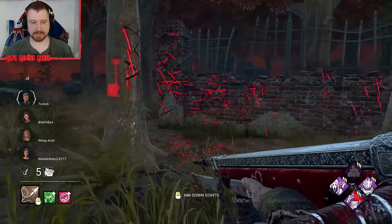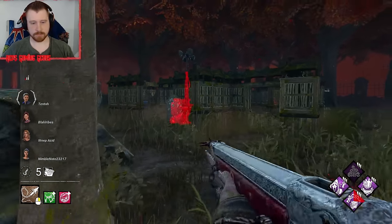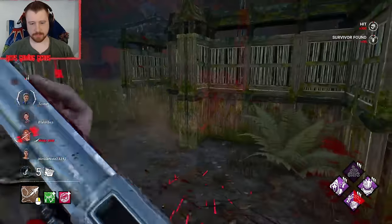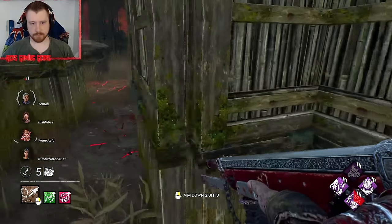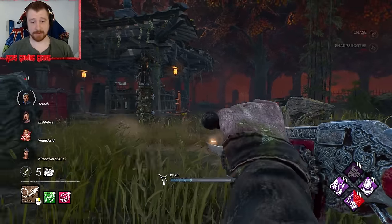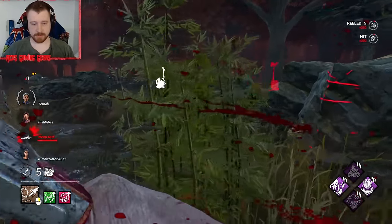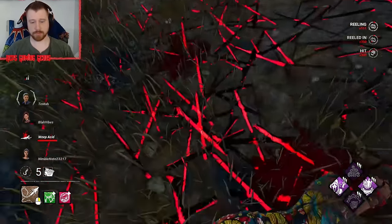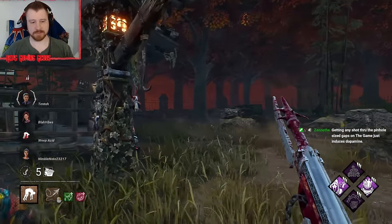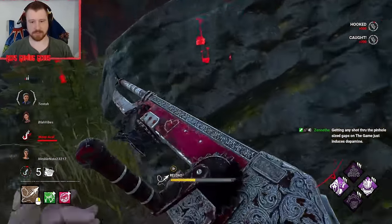She won't go there — she'll turn and cut. I should have shot. That would have been an Iridescent Coin shot right there. Get a little closer — that is at the very edge. Honestly, Deadlock might be better than Corrupt; it'd probably give you more consistent slowdown over the course of the game.